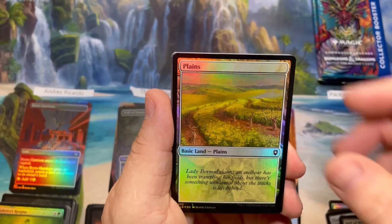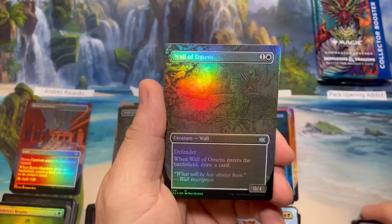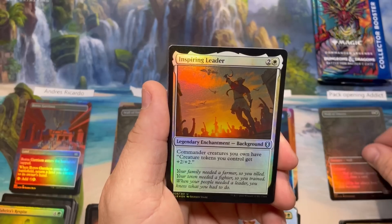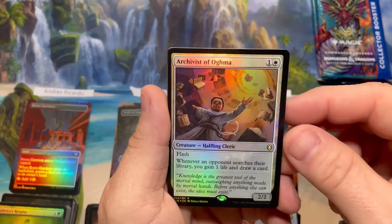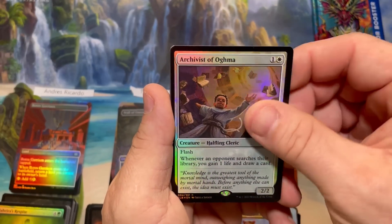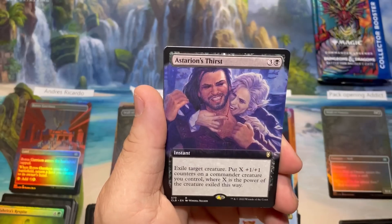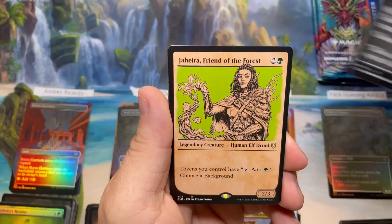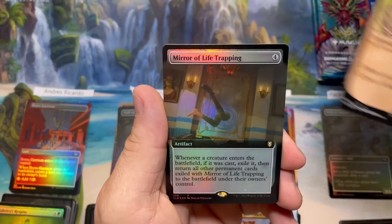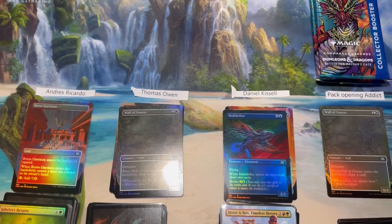Sigil of Merkle — here we go, Double Masters card! Another Wall of Omens — we already hit one of those in this box, so that's a double tap. Archist of Ligma, Brain Stealer Dragon — that's a creepy guy — Asterion's Thirst, Shadow Heart, Justice Star, Jaheira, and an extended foil Mirror of Life Tapping.